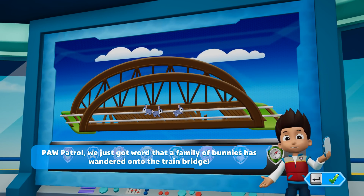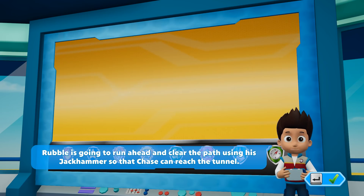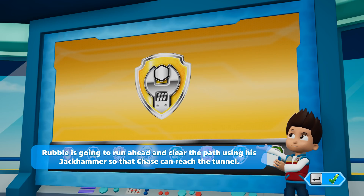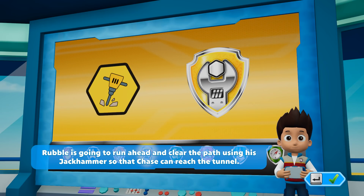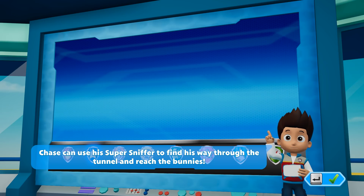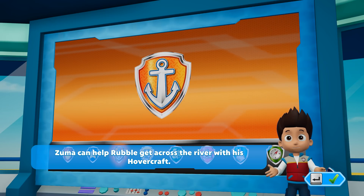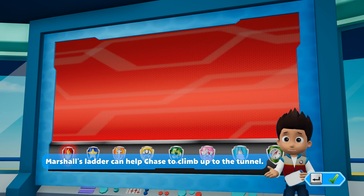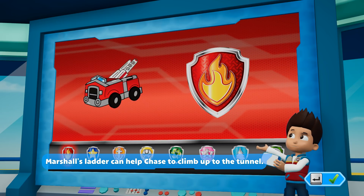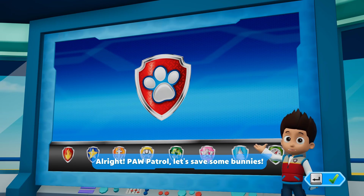Paw Patrol, we just got word that a family of bunnies has wandered onto the train bridge. Rubble is going to run ahead and clear the path using his jackhammer so that Chase can reach the tunnel. Chase can use his super sniffer to find his way through the tunnel and reach the bunnies. Zuma can help Rubble get across the river with his hovercraft. Marshall's ladder can help Chase climb up to the tunnel. All right, Paw Patrol, let's save some bunnies!